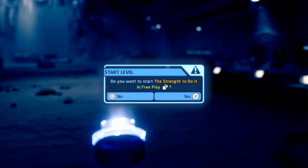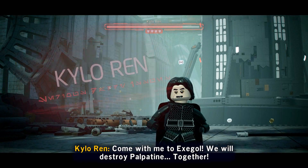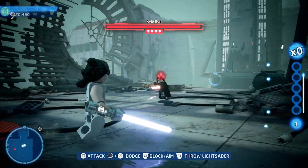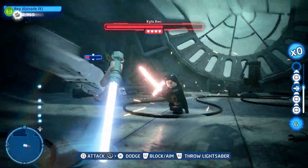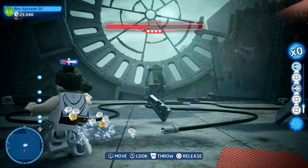When you're ready, let's go ahead and choose The Strength To Do It in free play and let's jump right in. Now because this is free play, all non-essential gameplay and cutscenes have been removed, and we're going to jump right in to the battle with Kylo Ren. Basically we need to deplete his meter, and then the story is going to want us to progress and follow him, but we're not going to do that.